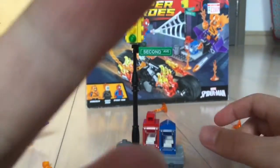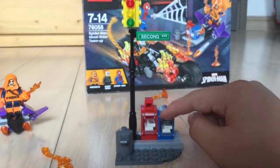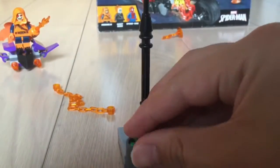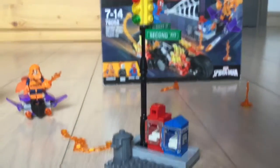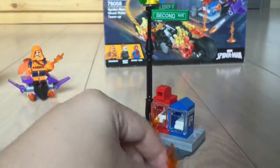The last part of the set is the traffic lights. The traffic light has some signs telling you where to go. You also have mailboxes here, along with a trash can with trash. The set includes two fiery blazes — the explosions from Hobgoblin's attack. I would just put these here and here to make it look like an attack.